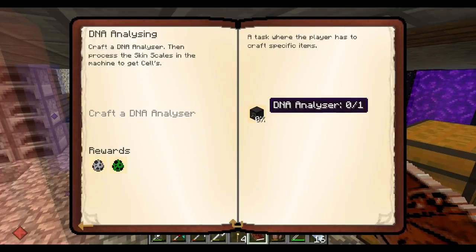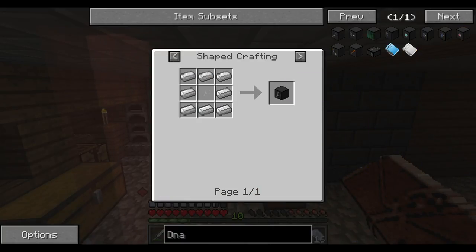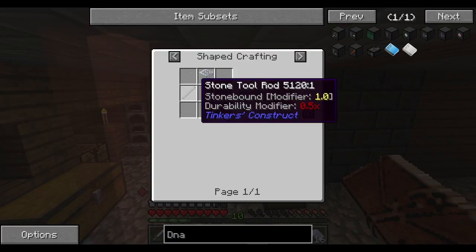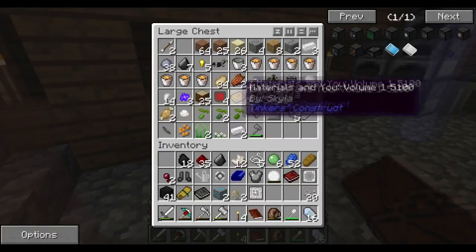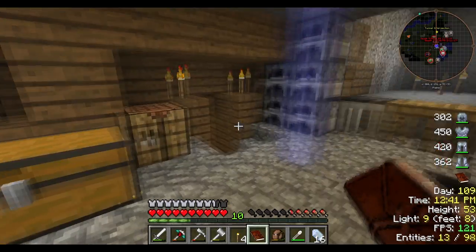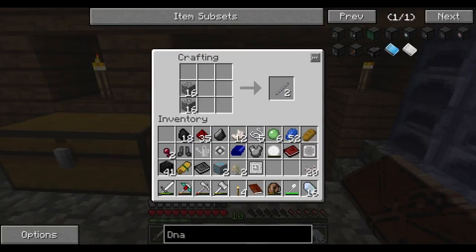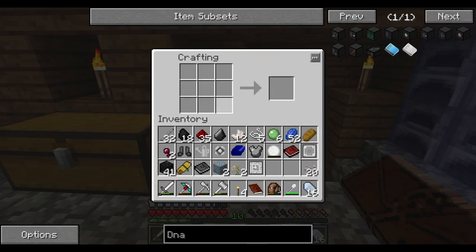Now we've got to make a DNA Analyzer. The DNA Analyzer requires a magnifier, which is a stone stick — oh, I can do it like that! I did not know that. Why didn't anyone tell me about that? Let me just grab some cobble and then make that. All right, there you go, and then surround it in iron.